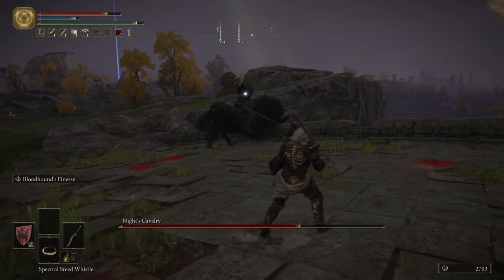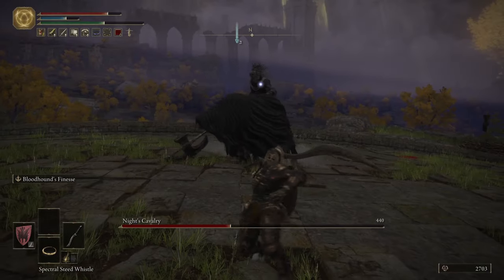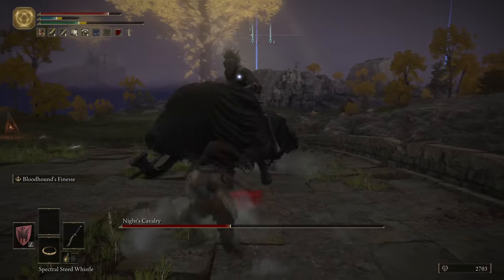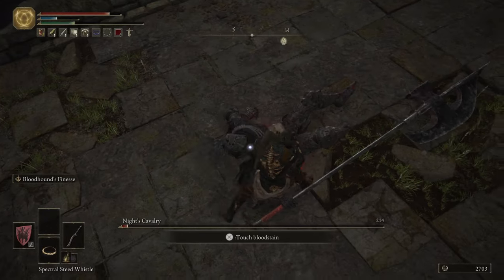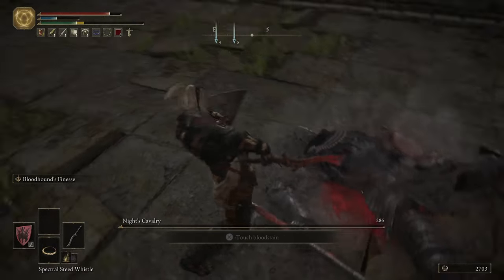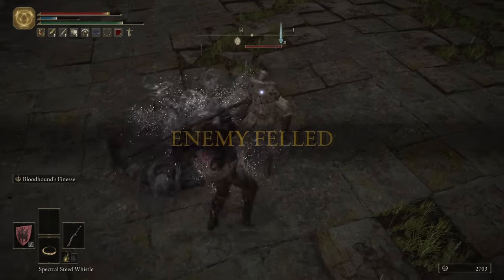Now, there's a little tactic I like to use with this weapon. Charge up an attack, but don't actually focus on hitting him with the first attack — focus on hitting him with the second attack. You charge up, miss, but then you dodge out of the way. They're coming towards you and then you go straight into them and destroy them.